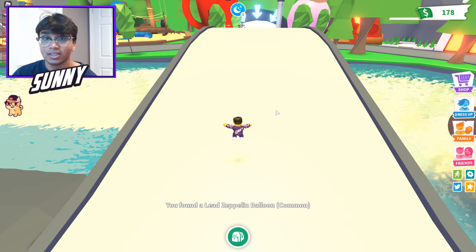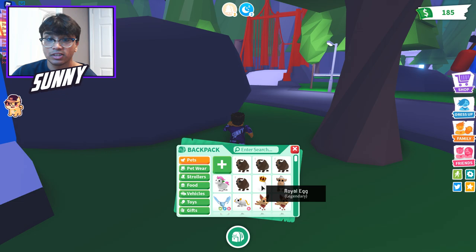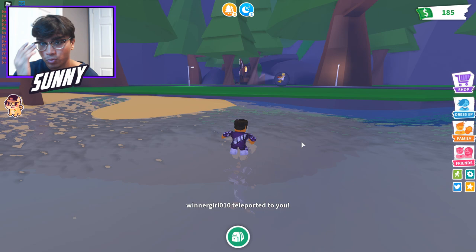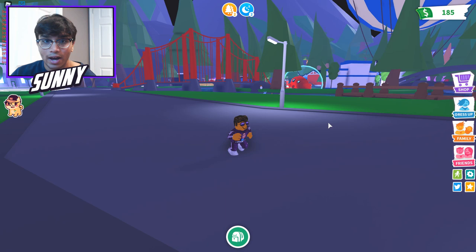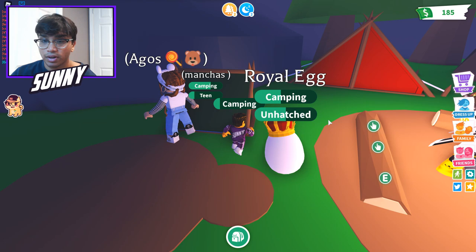We'll be back in just a sec when the next task pops up, hopefully sooner than later. We're going to save the last task as water. The sleeping and camping task just popped up, so hopefully the last task will be water. I think we need about one more task after these two. Hopefully we get a unicorn — or even a dragon would work for me. Let's go camping and then put the egg to sleep as well.